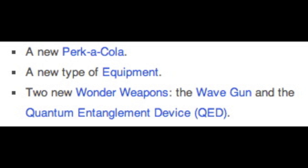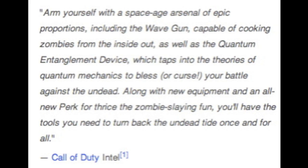As it's stated, there's going to be a new perk, new equipment, and two new wonder weapons: the Wavegun and the Quantum Entanglement Device. The Wavegun is described as cooking zombies from the inside out. When I first heard this, I was assuming it would dissolve the zombies from the inside out. But as you can see in the trailer, here's Nikolai holding the Wavegun.